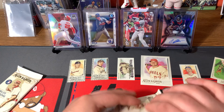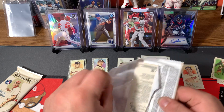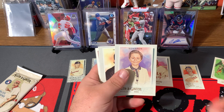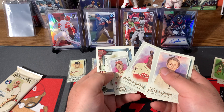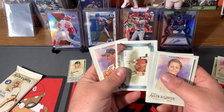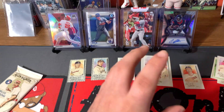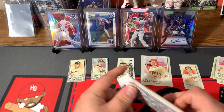Two packs left. We're not getting any really good names other than Trout — it's been a pretty awful blaster. Edwards — this kid is an actor, I have this card. Mike Moustakas, Kenny Lofton. Johnny Bench mini — that's pretty cool. On the Farm Cal. And Tino Martinez. Alright guys, it's been slow. Last pack here — let's get some last pack magic.